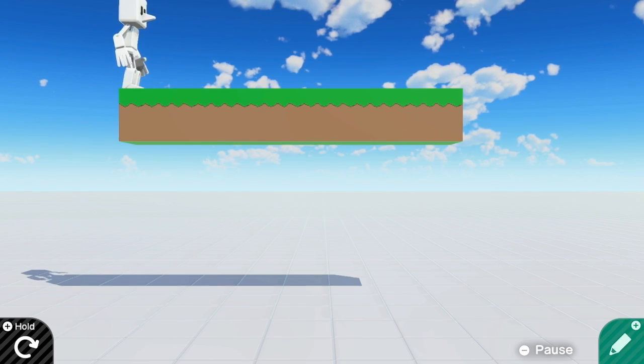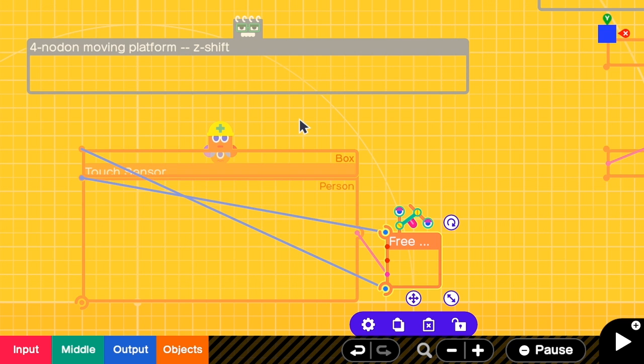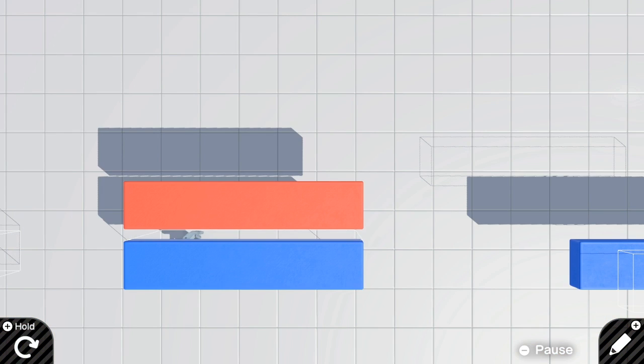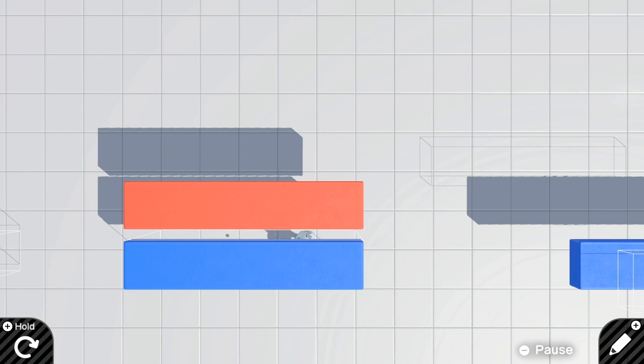What are the other alternatives? Here I'm showing a four-nodon moving platform. The free slider will move the solid platform back and forth. Let's see this in action in the bird's eye view. When a person is below the platform, it will move the platform away and then the person can jump up. But because we have this moving platform, sometimes the person can shift along the axis.